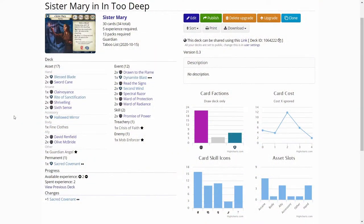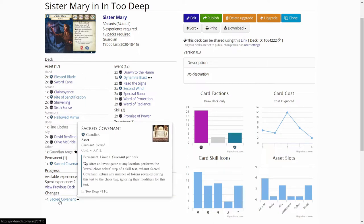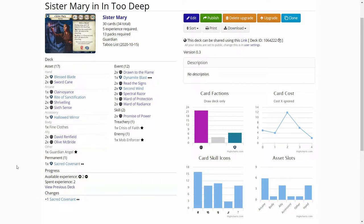The only upgrade is the Sacred Covenant that came in the Into the Deep card pack. It's a really good card for Sister Mary — sometimes you don't want to spend the bless tokens you reveal during a skill test, so if your modifier is high enough, you can just put them back into the bag using Sacred Covenant. I upgraded that into the deck; otherwise the deck remains the same.